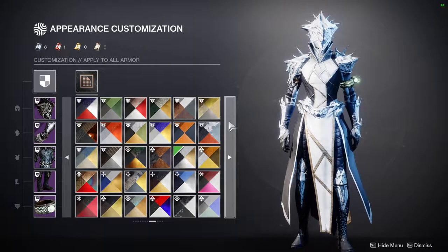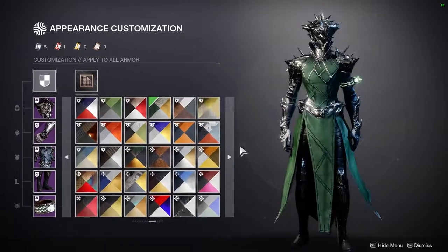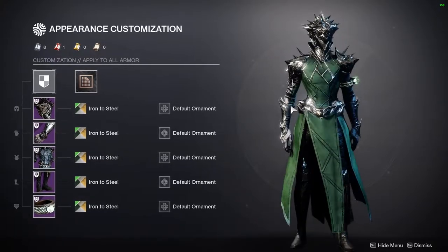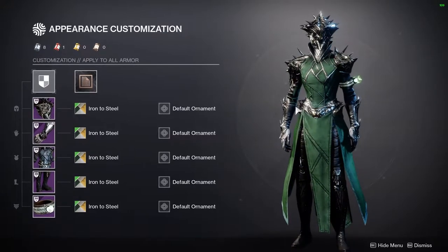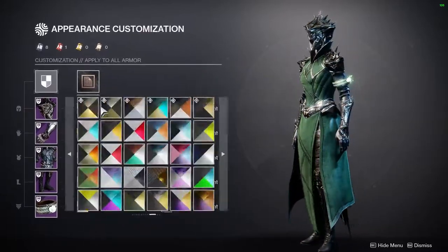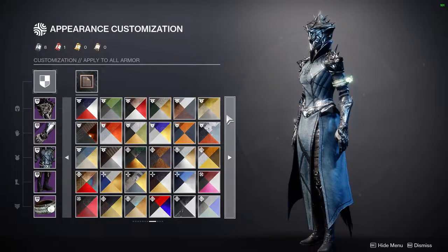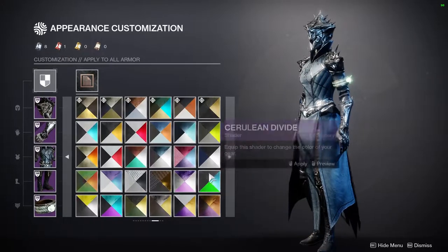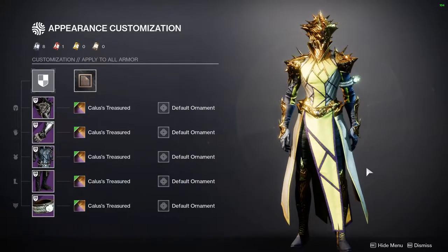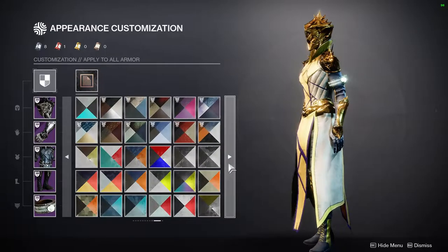I'm really happy that all the classes' armor takes shaders really well — we need more of that. The only thing that doesn't change color is the bond, but that's not a big deal because you can combine it with other green pieces. Iron to Steel is from Warmind, a DLC from vanilla Destiny 2. Kala Selected — not a big fan of that purple. These two are from Leviathan and Prestige Leviathan.